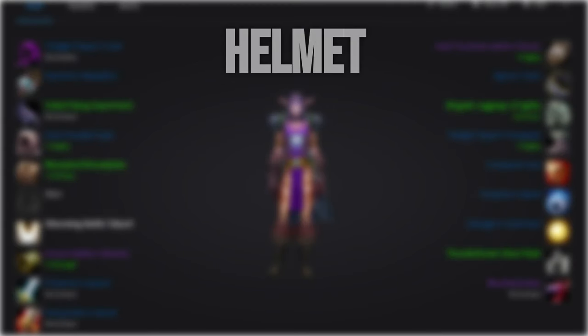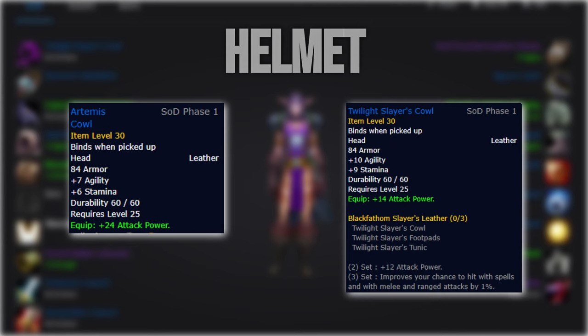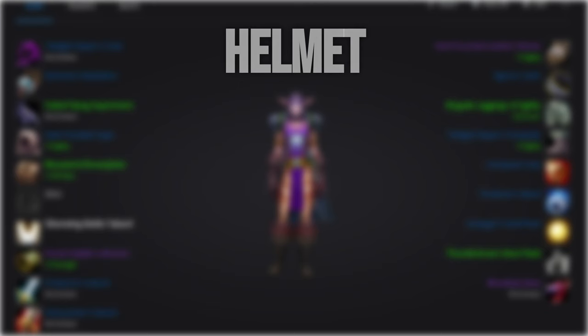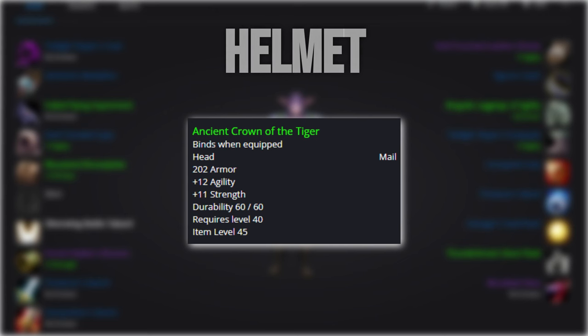Starting off with the helmet, you'll want to run Artemis Cal from BFD, or Twilight Slayer's Cal if you're still getting value from the set bonus. If you're fresh and haven't been spamming BFD for weeks in phase 1, getting a group together to get the Lordric's Helmet from the Rise Obsidian questline in Searing Gorge will also be a viable option. The quest helmet is about a 2-3 DPS downgrade from the BFD gear. Another viable option is an off-the-tiger green helmet from the auction house, which will be equivalent to Artemis Cal, but will most likely cost you a small fortune at the moment.